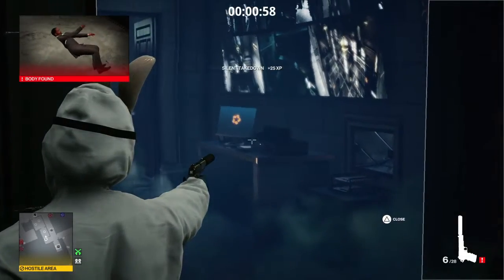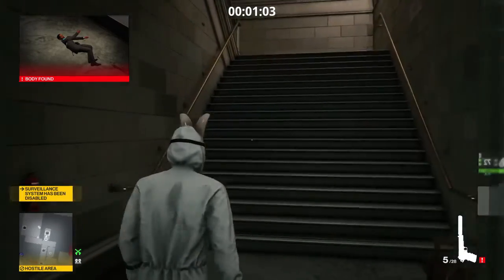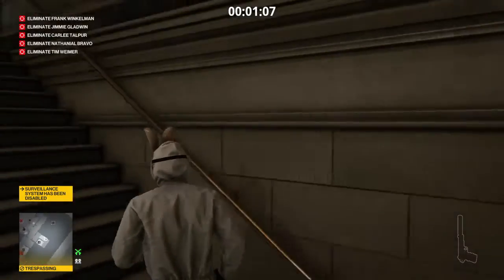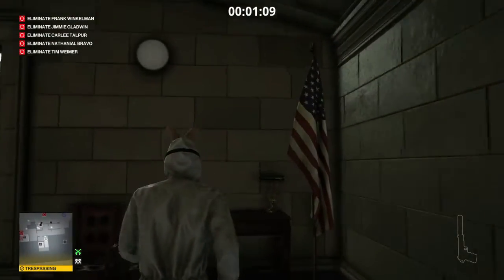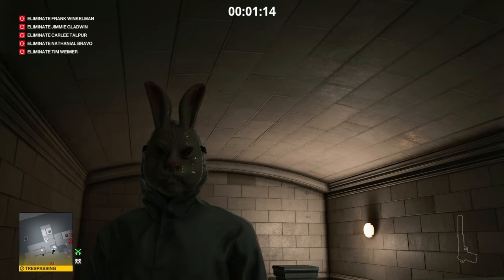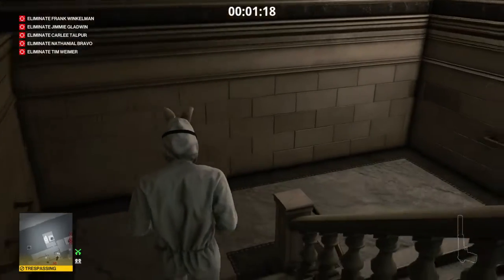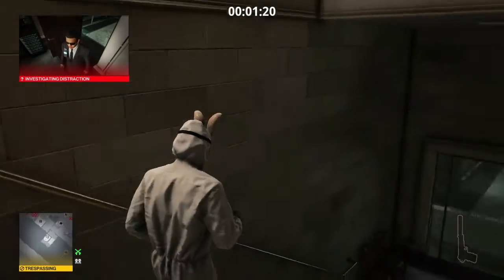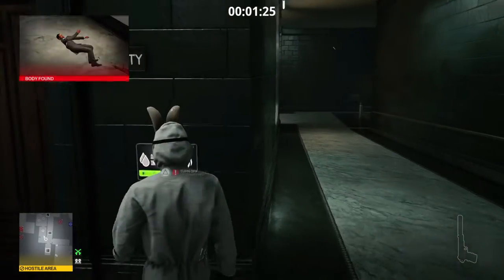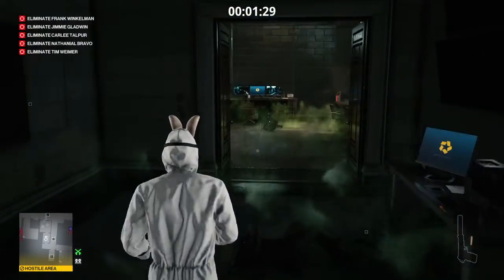We're going to take out the cameras while we're here. To get that fourth guard unconscious as well, we make our way up the vault stairs, which convinces the AI we have left the area, and that fourth guard will then go into the security room and pass out. There he goes now. We can then make our way back down to the security room, not forgetting to turn off the air conditioning before we enter.